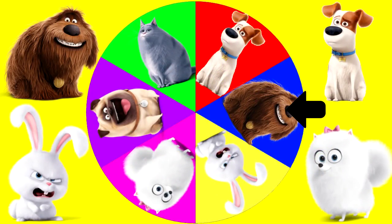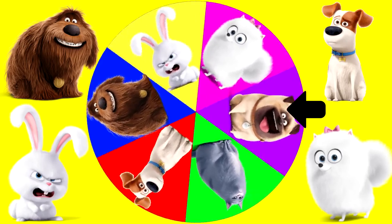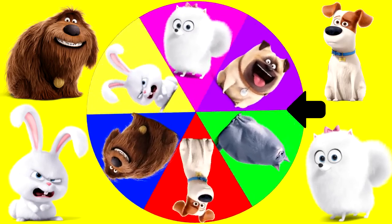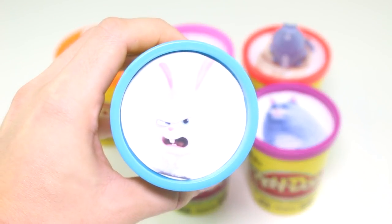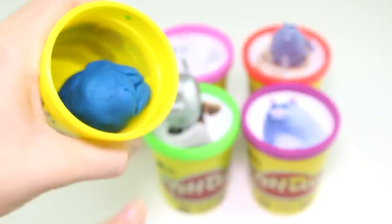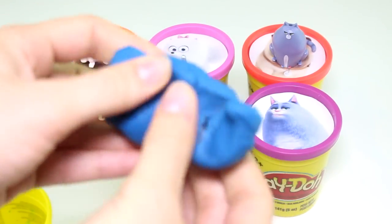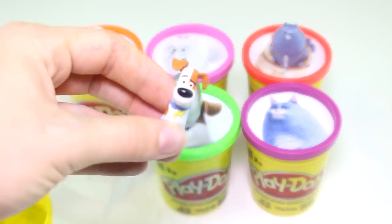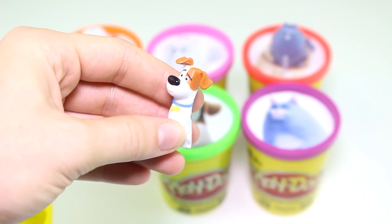Let's spin that wheel again — we have some more surprises to open up. Around and around it goes. Which pet will it land on next? And it landed on Snowball. Snowball has the blue color Play-Doh cup. Let's see what you have — something really small. And look you guys, it's Max! Look at how cute he looks.